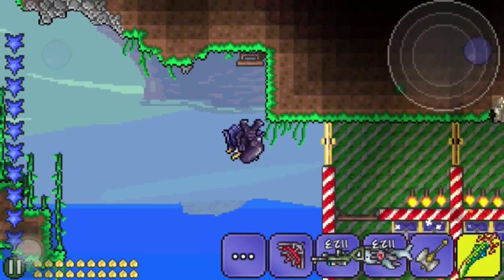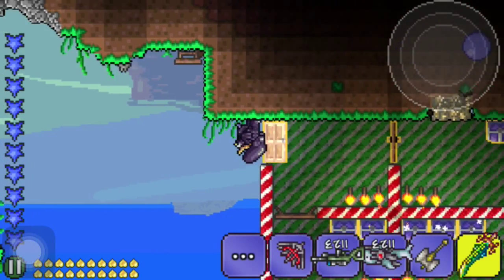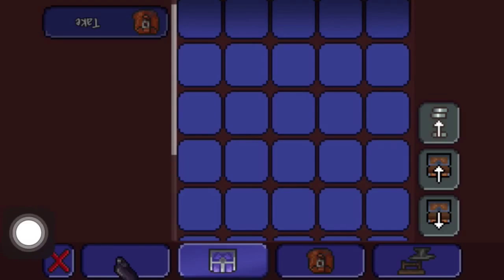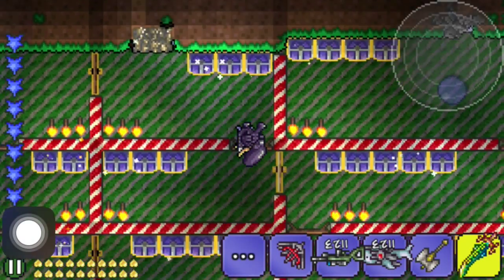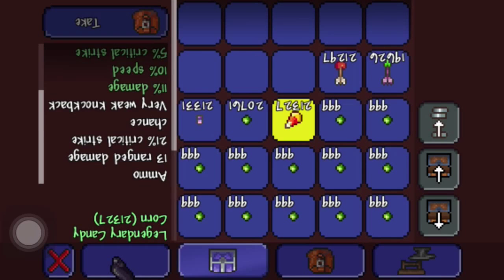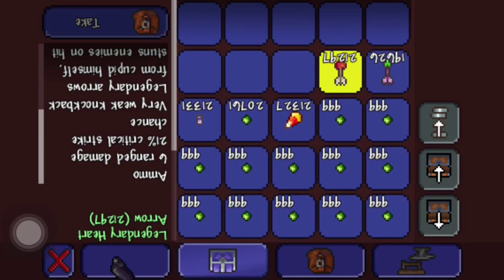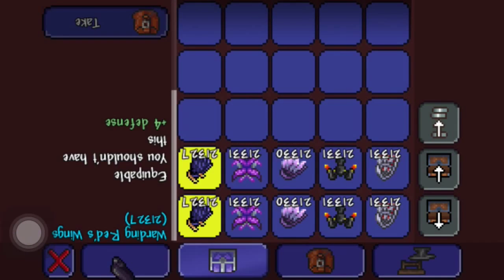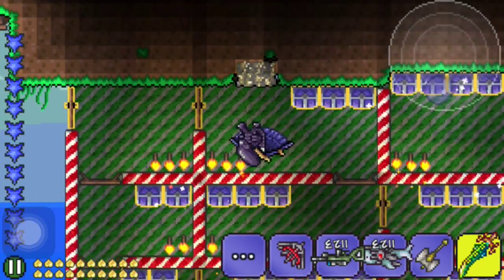I'm going to have some hacked items everywhere. That's just Candy Canes — it sucks. Oh, this is Legendary Bullets — it's definitely hacked. And so is this, and this. Oh, Red Wings! They make you fly forever, by the way.